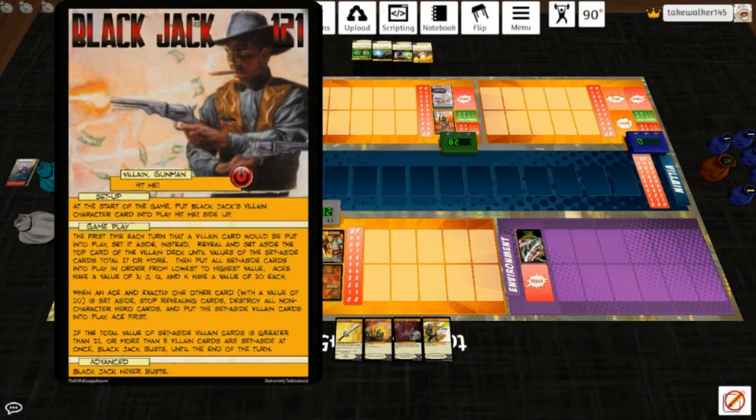His gameplay is very long. The first time each turn a villain card would be put into play, set it aside instead — reveal and set aside the top card of the villain deck until values of the set-aside cards total 17 or more, then put all set-aside cards into play in order from lowest to highest value. Aces have a value of one; Jack, Queen, and King have a value of 10 each.